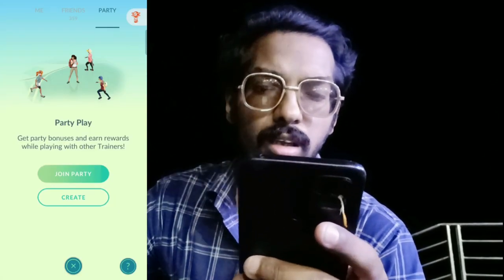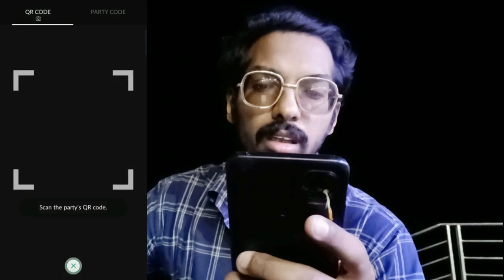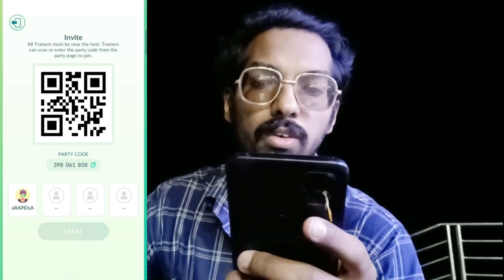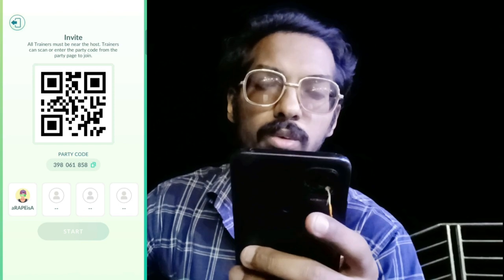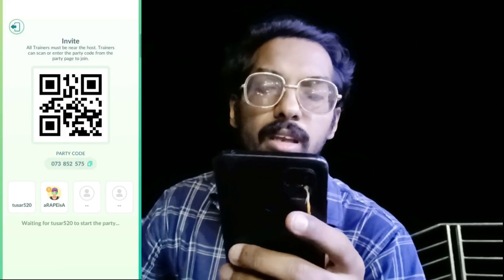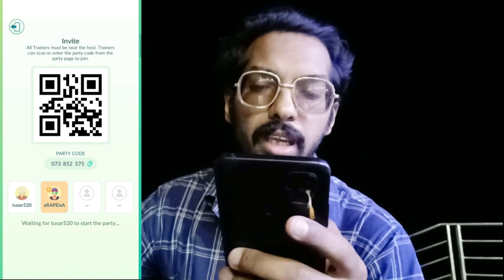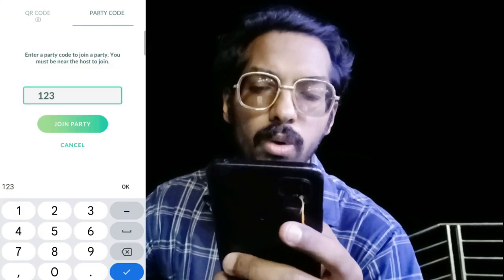To join a party, you either create one or join by scanning the QR code of the host trainer. All trainers must be near the host, and they can scan or enter the party code from the party page to join. If you are creating the party, show your QR code to fellow players so they can scan it. To create a party you must have at least two players. You can also join by entering the nine-digit party code.